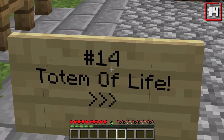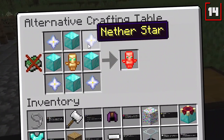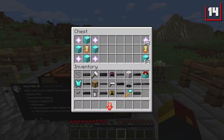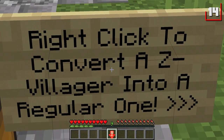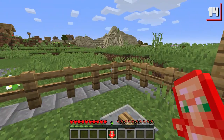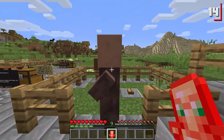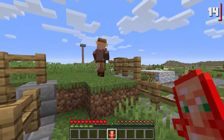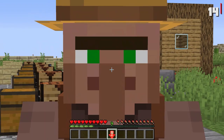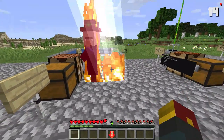Only two more to go. Number fourteen is the Totem of Life, suggested by Joey Potter. You'll need four blocks of diamonds, four nether stars, and a totem of undying to get your totem of life. You're going to have to have done a whole lot in your survival world to get this legit. But you can right-click to convert a zombie villager into a regular one instantly. You only need one totem of life — beautiful. Where's my lightning staff? Ha ha ha, you suck.